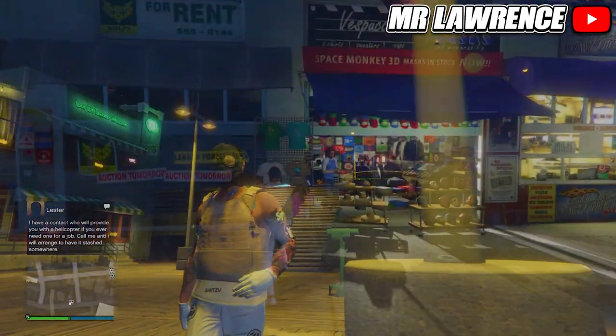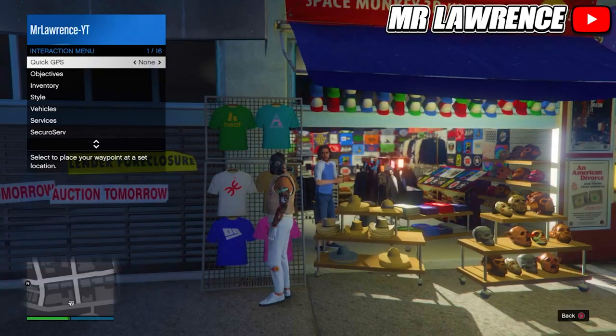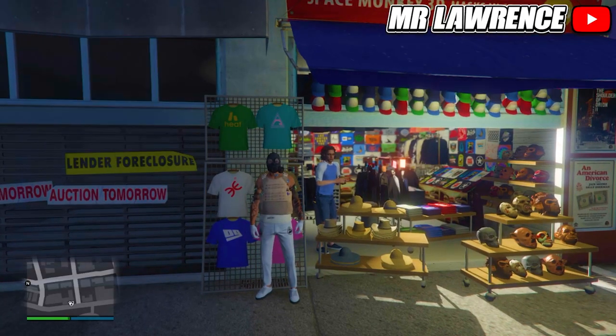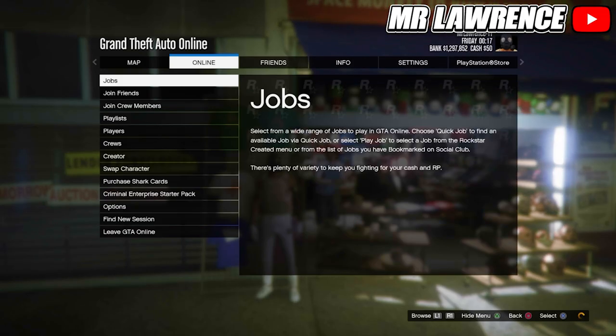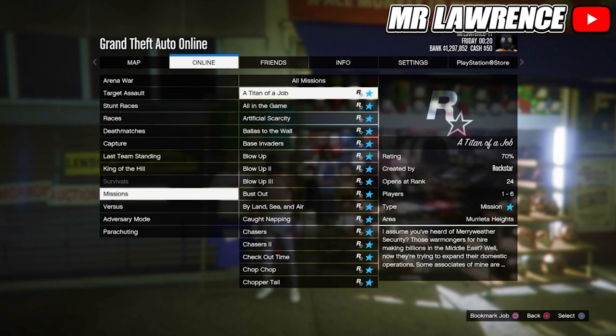Save this outfit in your first slot over at the mask store. Then equip this outfit a couple times. Open your pause menu, go to Online, Jobs, Play Job, Rockstar Created and start any mission — I will just start a Titan of a Job.